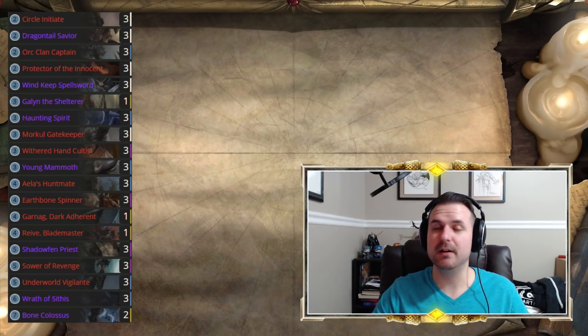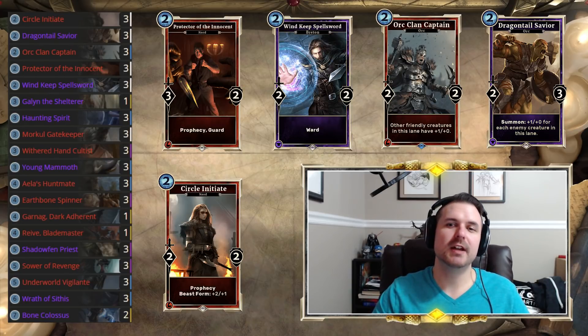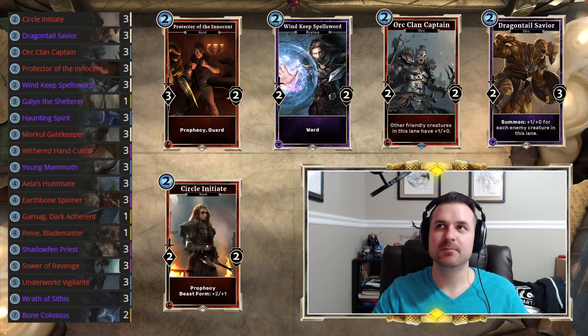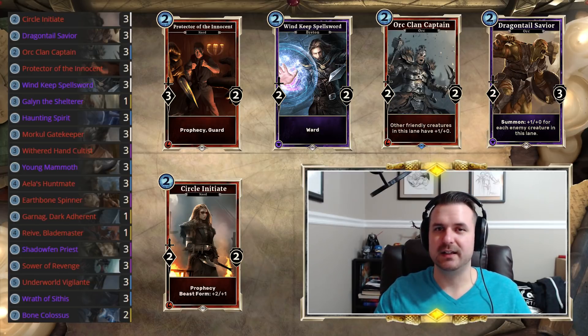I've been running into a lot of support mage on the ladder and I wanted a list meant to punish control — this is what I came up with and it was working very well. Getting early board presence is important with any mid-range deck, but even more so with warrior because we don't have a lot of comeback tools. Sorcerer has pharaoh stalker, worm king's agent; agility-based decks have murkwater shaman, sheer point, dragon leaf lurker; assassins have things like queen baron xia for drain — warrior really doesn't have those tools, so if you fall behind you're hurting.